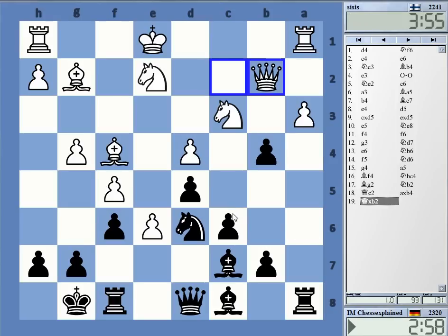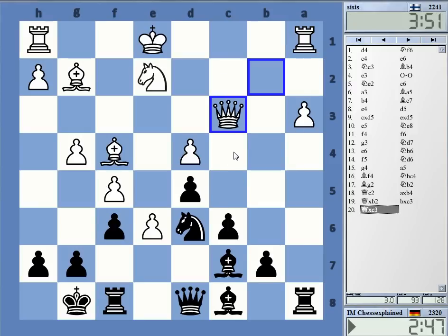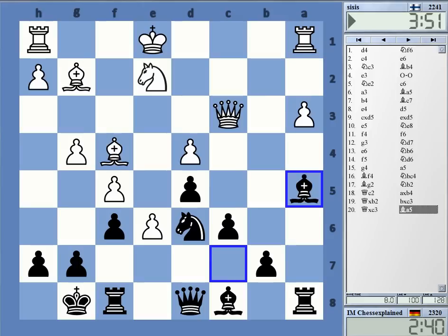Now it's interesting — I can take or play knight c4. I can also take on a3, it's not totally crazy. But okay, let's take here first — this is easy and probably right. Knight b5 now, or knight c... Bishop a5 is actually quite nice.